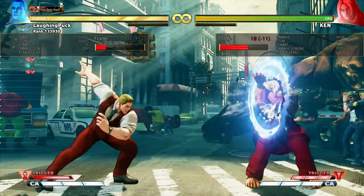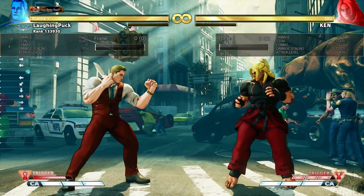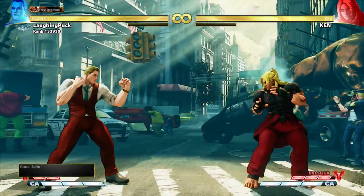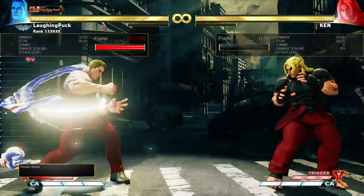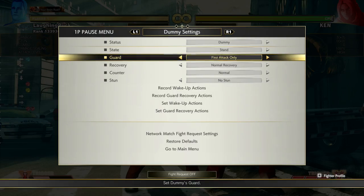The main reason you would use the lunge is if you make a hit confirming mistake — say you accidentally do medium punch, heavy punch, which is minus 14 on block (the new target combo), and you need something to cancel into. You can go for the lunge and be plus 3 on block and still have the knife, right in front of their face. But I don't think you would want to do that intentionally.